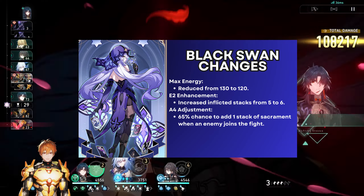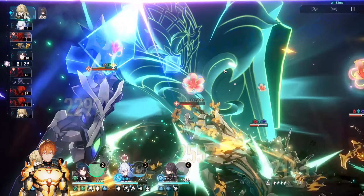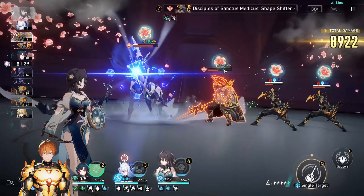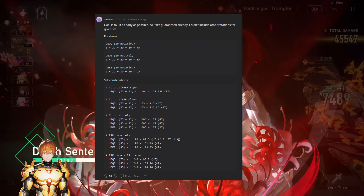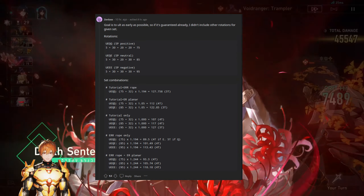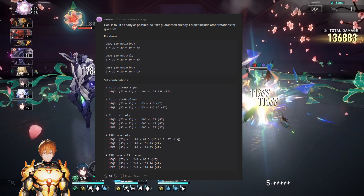Now let's talk about the energy reduction. With 120 energy cost, there are discussions about potentially using the Tutorial light cone or energy ropes. I have some calcs for different rotations based on different sets, thanks to the Reddit user Zen Loss — the link will be provided in the description. As you can see on screen, the top rotations are without Tutorial or an energy regeneration rate rope or ER planner ornaments.